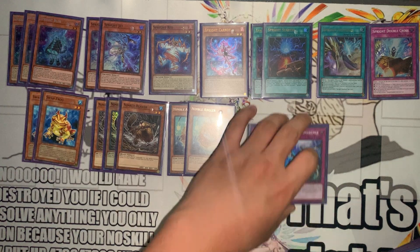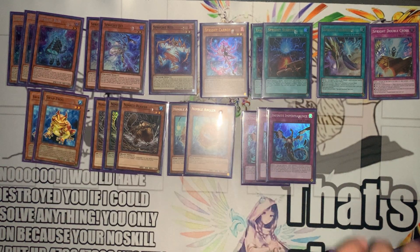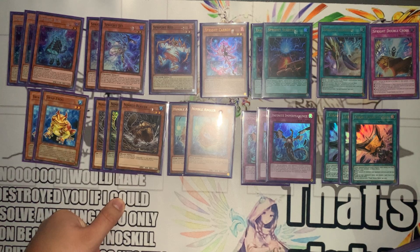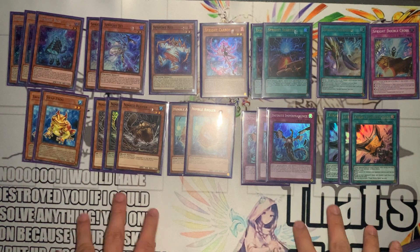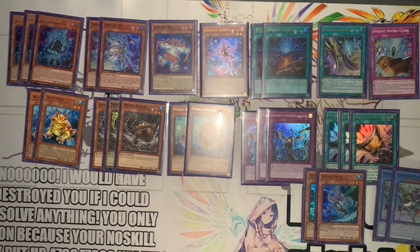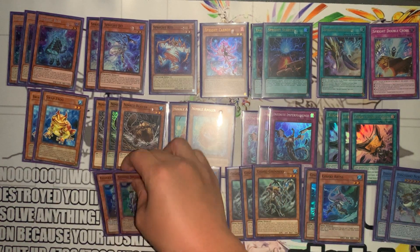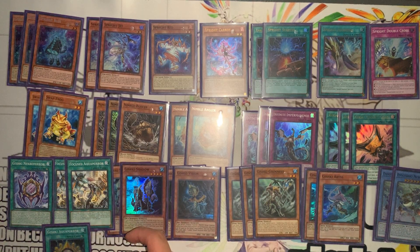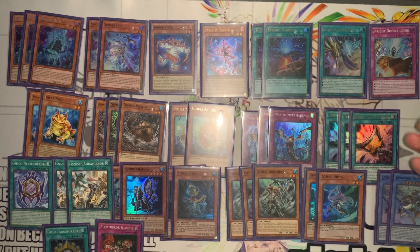Our hand trap lineup is three Imperm and three Triple Tack. That's it. It's a little light on hand traps. I obviously want to cut more Gishkis if you want to put in more hand traps like Ash and Droll. This is also 41 cards total. I don't really like going over 40. You can cut some of the Gishki stuff and supplement with Ash or Droll. Triple Tack is also maybe a cut, because you're not always going first if you don't win the die roll.